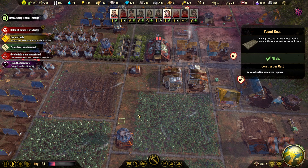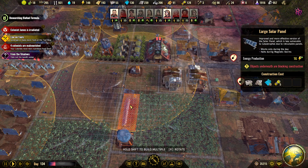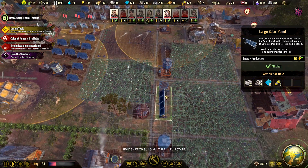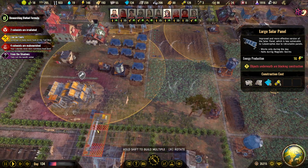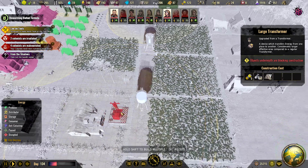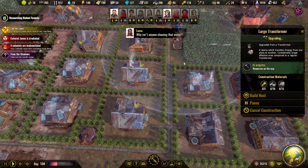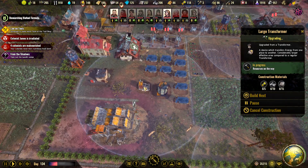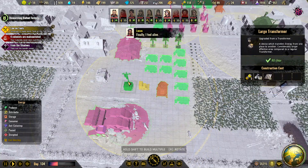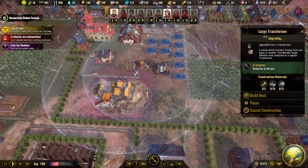Maybe we can fit a solar panel there because power is getting lower. Yeah, look at that — it's perfect. Now we need three, so let's add one. We don't have any power source down here so we need to add that. We have the large one — does that count as an overlap? No it doesn't. I won't upgrade this one; I will build a new one next to this, and when it's built I will demolish that one because now it overlaps.